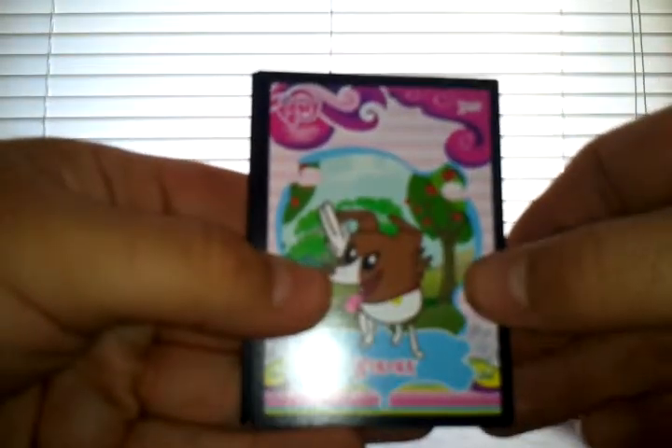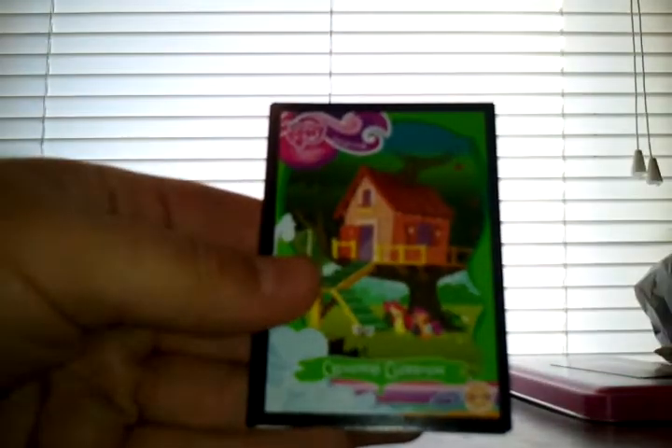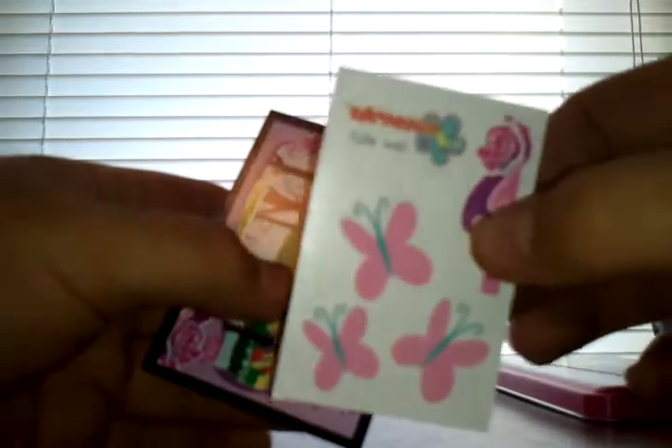Pack three: we have Winona, Princess Cadence, Crusaders Clubhouse. The foil card is Fluttershy — Royal Wedding Edition. The tattoo is Fluttershy's Cutie Mark. And then the scene card is Meet the Apple Family.